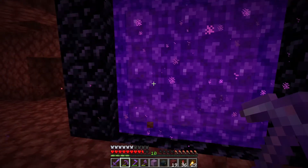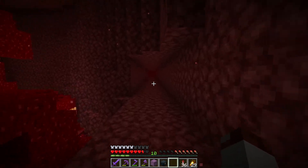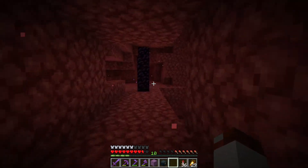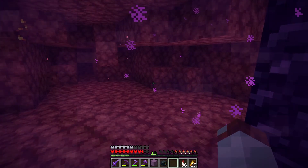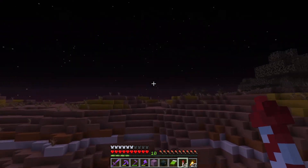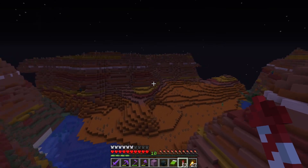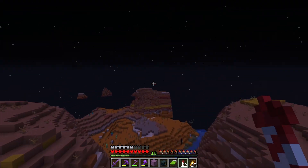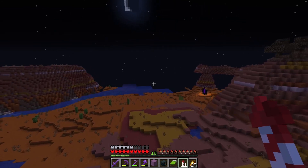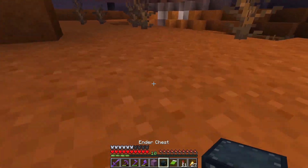We need to go this way now because this way is where our mesa is. Now that I'm thinking about it, we don't really know the coordinates to that place, so we need to go there, screenshot the coordinates, and then come back and build the portal. So I found our mesa biome — this is where we get all of our terracotta. I can't really seem to find our portal here, but we also have a beacon here. There it is!